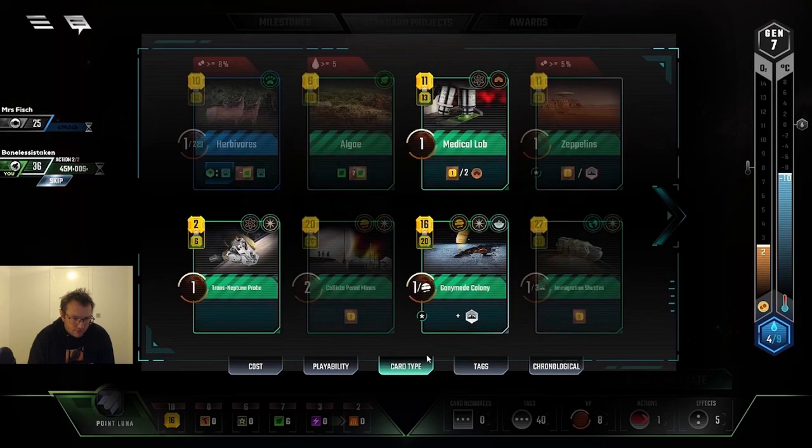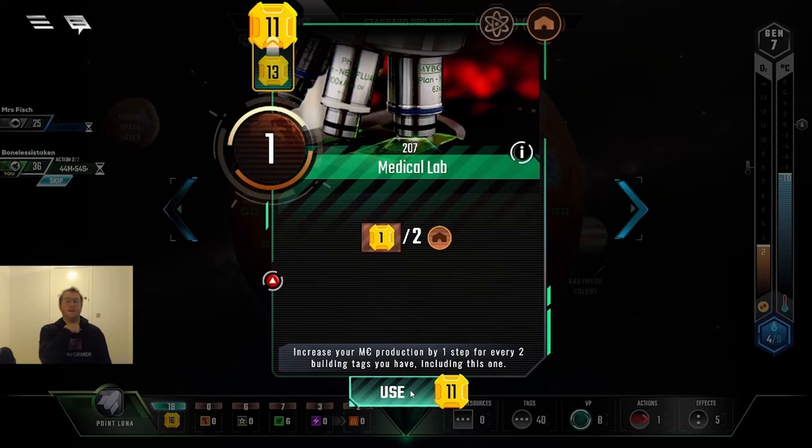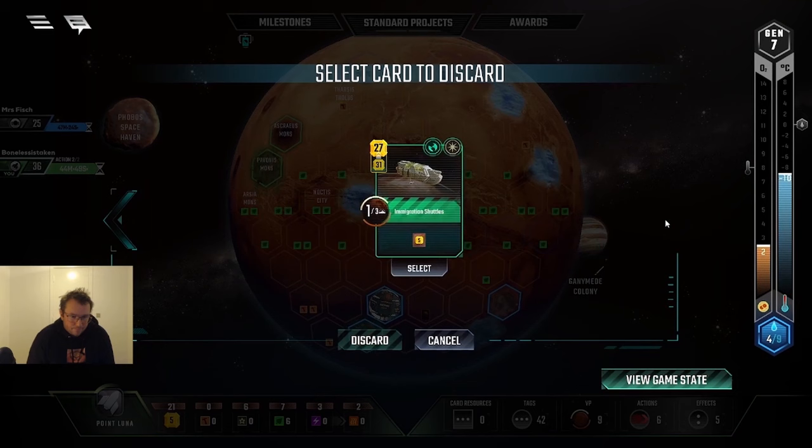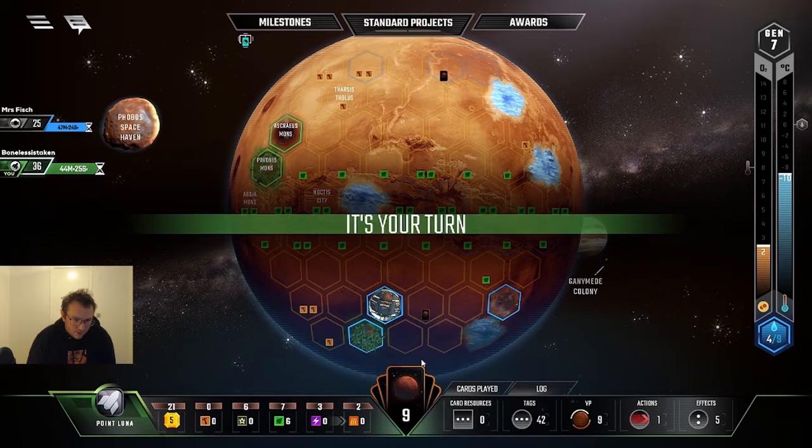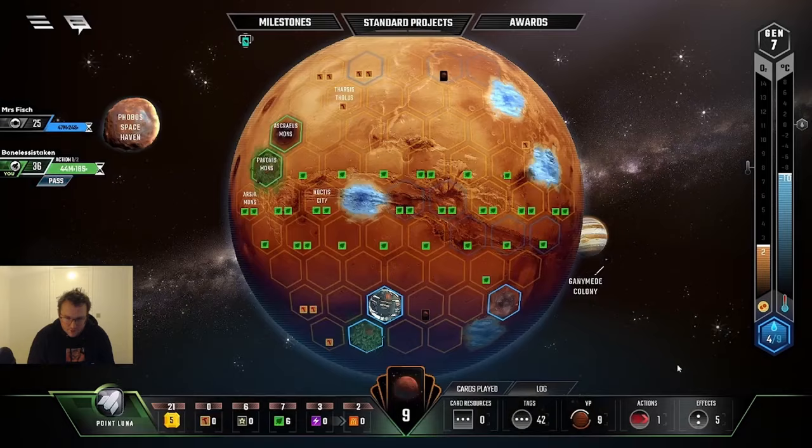Now I'm stealing his energy production and Medical Lab is probably on the cards. Yeah, I played my catapult. We're vibing. I go for Zeppelin — that makes sense. I have plenty of mega credit production and nobody's really building cities in this game so getting rid of Zeppelin definitely makes sense.